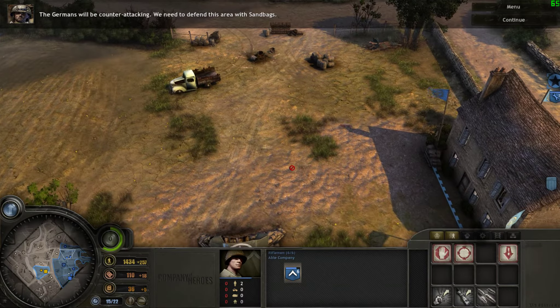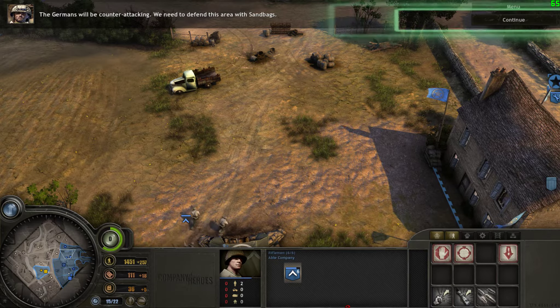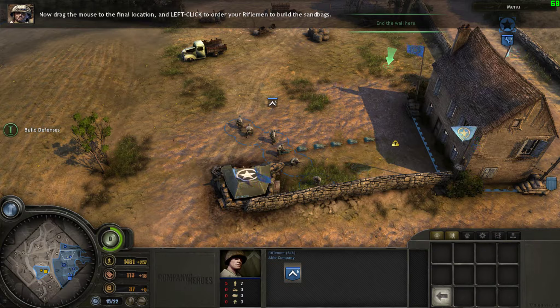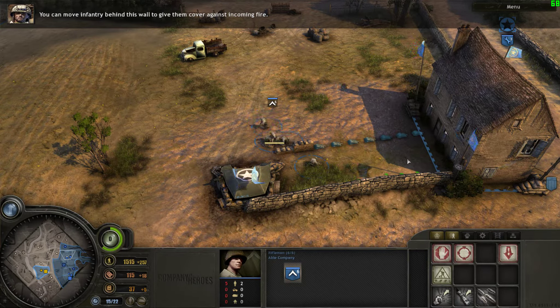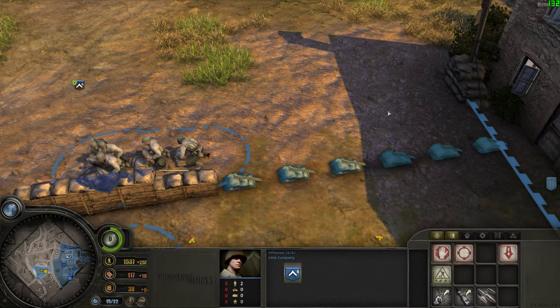Click on the Defensive Operations button, then click Accept to confirm. The Germans will be counter-attacking — we need to defend this area with sandbags. Left-click on Build Field Defenses, then drag the mouse to the final location. Your riflemen are now building the wall section by section. You can move infantry behind this wall to give them cover against incoming fire.